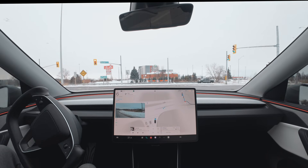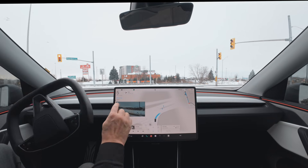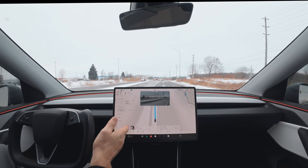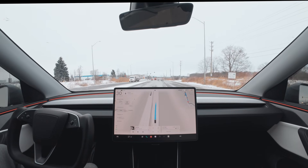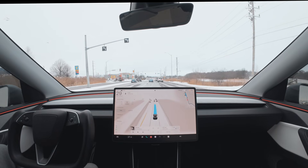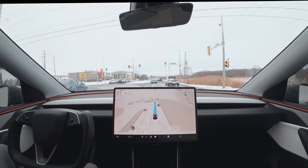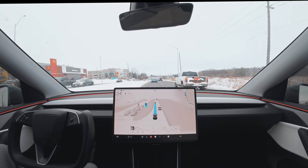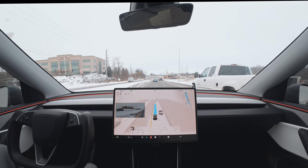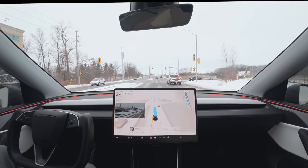We are heading to a McDonald's — that's what I put for the destination. I thought you could choose the drive-through but you can't, it's still the same. So once we get there it's most likely just going to park in the driveway. I hope Tesla would add a drive-through option because that would be cool. Now here, we are going straight and making a U-turn instead of making a left turn. I've noticed that quite a lot more in these new updates — it wants to do U-turns instead of just making left turns.